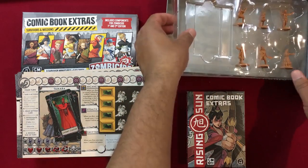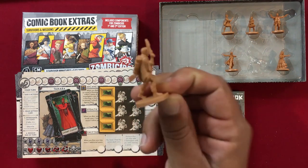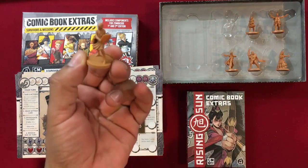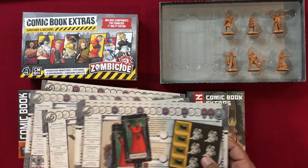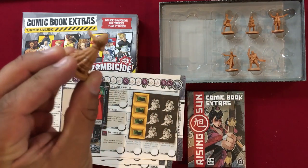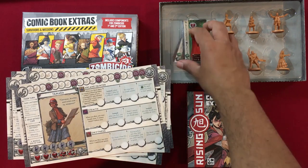Let's look at the miniatures for the Cthulhu Death May Die extras. Here we've got Alan looking very cool, Jack wielding a lot of awesome weaponry, Lisa, and Tamara. I'm drawing a blank on the others — it's Annabelle and Rocco. Rocco definitely looks like your typical pulp 1940s adventurer, and lastly we've got Annabelle who looks like a gypsy-type character. That covers all of the new content for the Cthulhu Death May Die comic book extras.